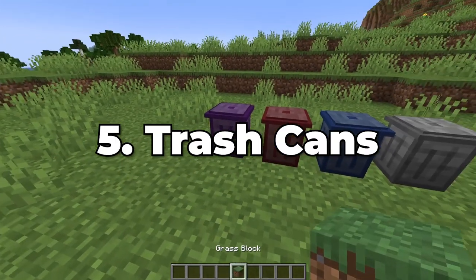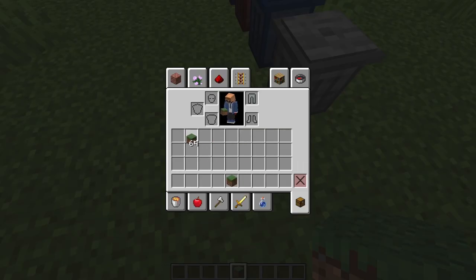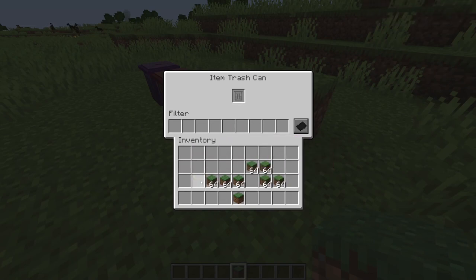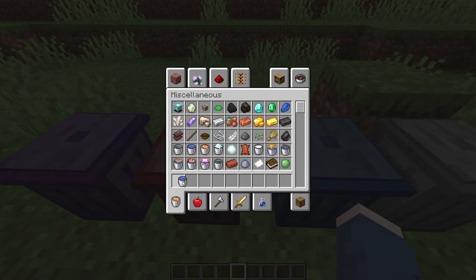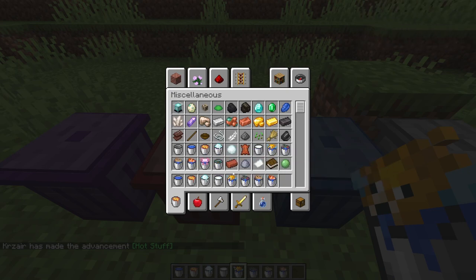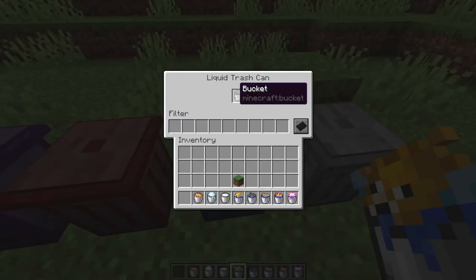At number 5, we have the Trash Cans mod. You've got something useless in your inventory you just want to get rid of? It's the perfect way to do it without needing a cactus taking up space, a lava fire hazard, or a Nether block with fire on it. It also allows you to easily empty water buckets or any buckets with fluids into these garbage cans. There's also an energy garbage can — for those doing heavily modded Minecraft with a lot of excess energy you don't know what to do with, you can just throw it in the garbage can and have it voided out of the game entirely.